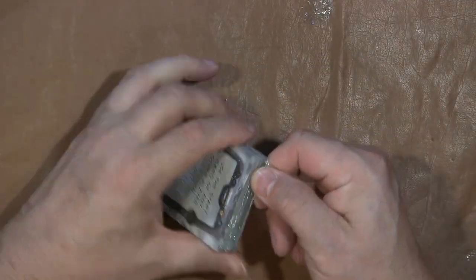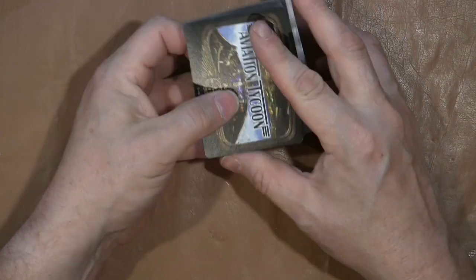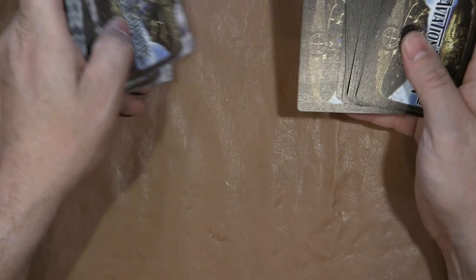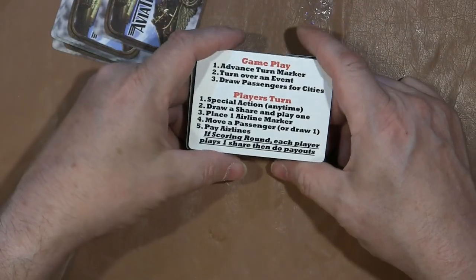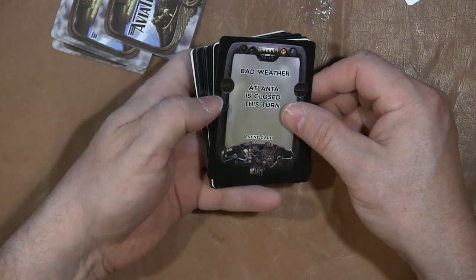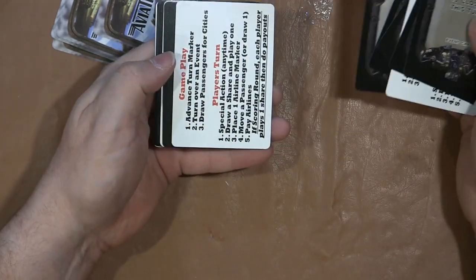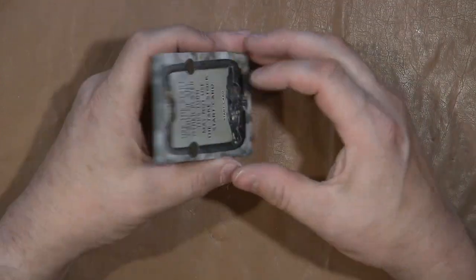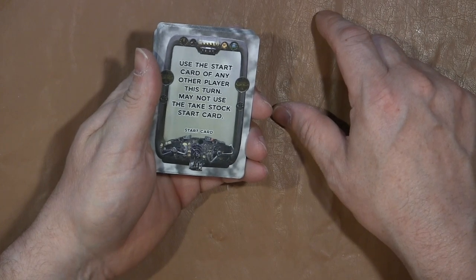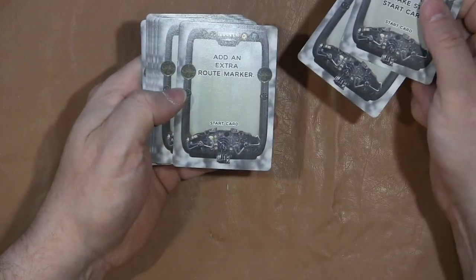So we have Aviation Tycoon — two different decks. We'll look at this dark deck first. This dark deck has a gameplay token right off the bat. This one is Bad Weather, it's an event card. Atlanta is closed — event card. And then another event card. It seems like there's a gameplay card every two or three cards, which is pretty interesting. And then we have — Aviation Tycoon — cards that say things like 'used the start card of any other player this turn' and 'may not use the stack of stock start card.' So there are different things of strategy here.